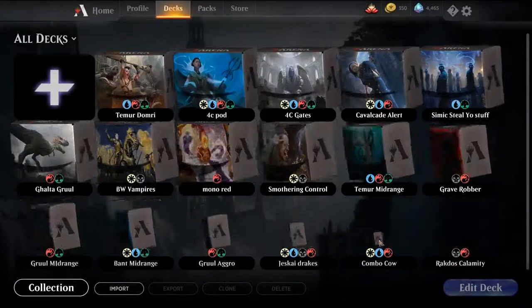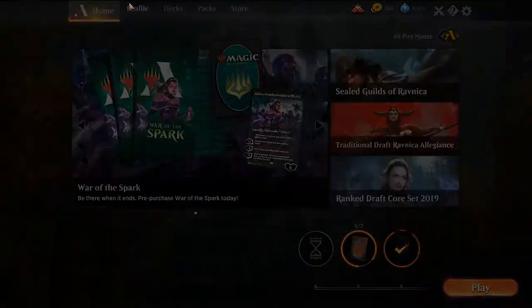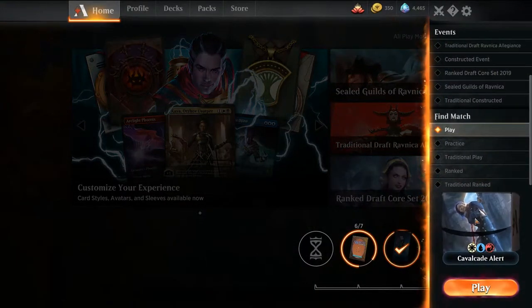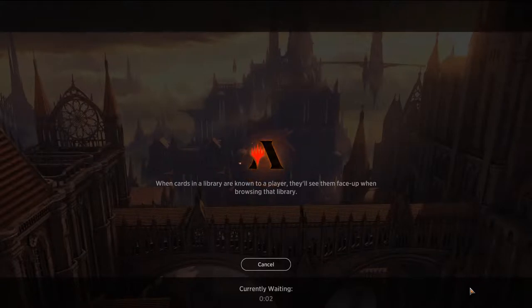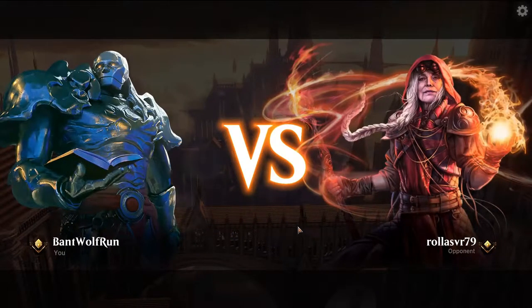We'll give it a shot, play it at best of 3. I'm trying to rank up — Gold 3 right now, almost Gold 2, keep getting close to Platinum and then fall back down. As we get started, if you haven't done so already and enjoy the content, the subscribe button in the bottom right-hand corner is a free and easy way to help out the channel.